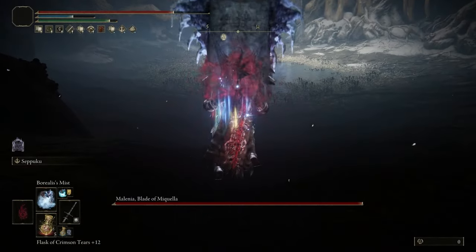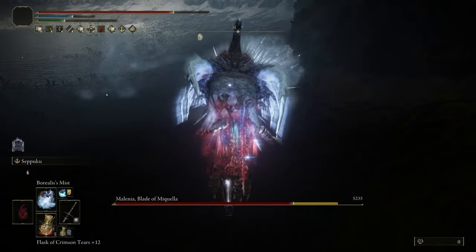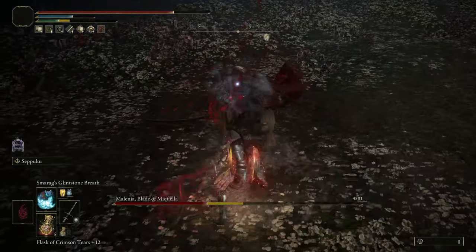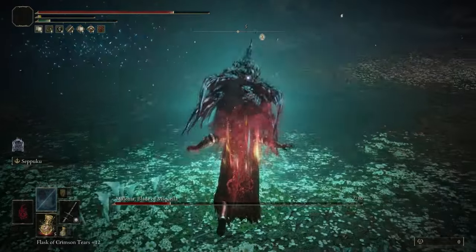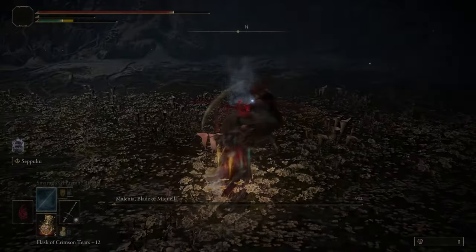Hey everyone, in today's video I'm going to be going over the ultimate dragon build. It mainly consists of tons of damage like just nuking bosses as you just saw, multiple status effects like frost, rot, and even bleed — which is a little bit odd for a dragon themed build, but it's a great backup choice or even an alternative — and obviously having ranged attacks. So that kind of sums up most of the build, but let's actually dive into it now.